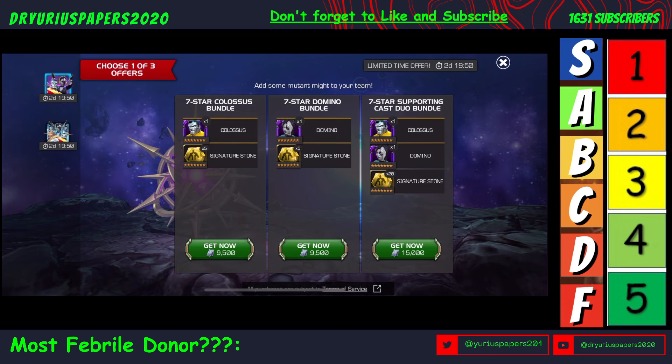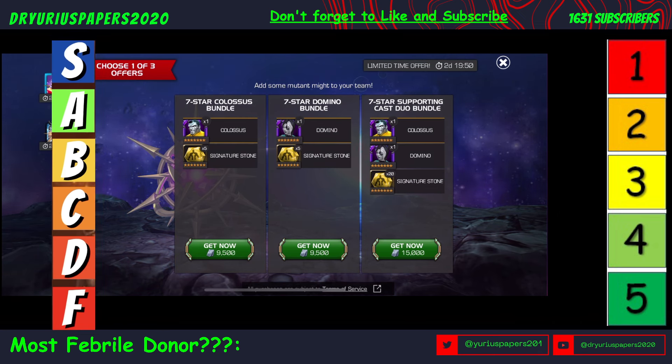I am giving that an F. I don't think that two 7-Stars and some 7-Star Sigstones are worth that much money or that many units. These are two good champs — Colossus and Domino are great — but Colossus is better if he's Awakened, and he is most optimal when he's Awakened and Max Sig. He must be Max Sig because then he keeps his Armor Ups, which does more damage.